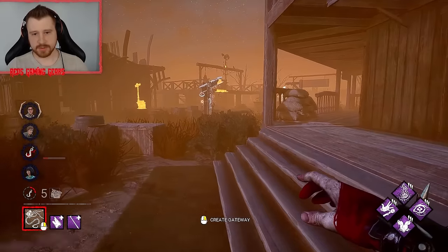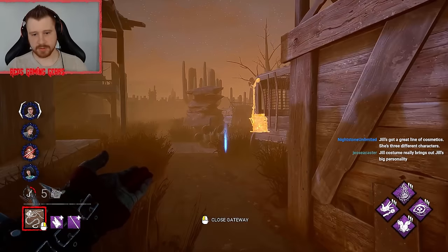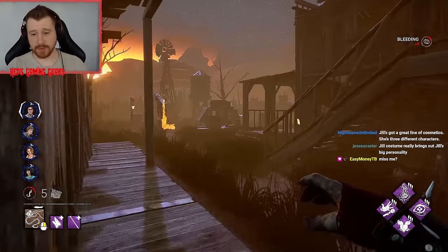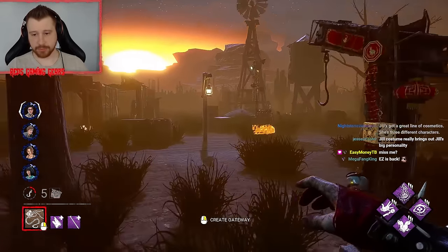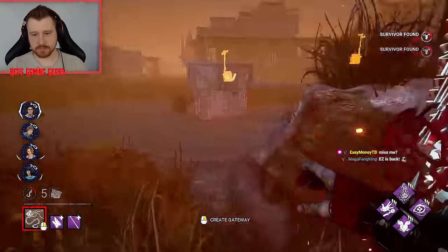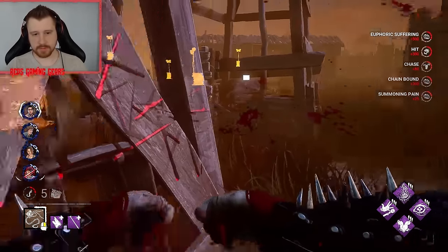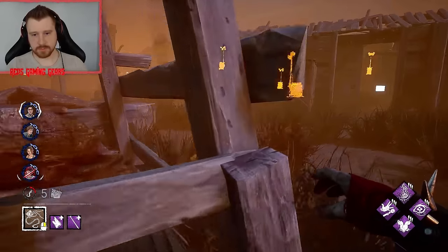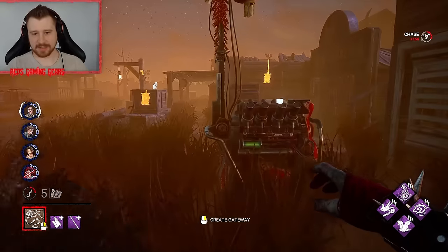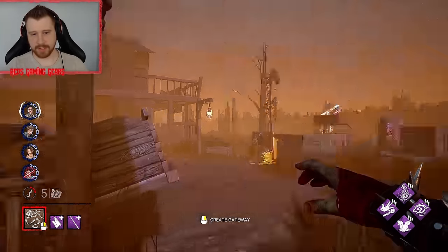I need to wait for my box to spawn. I know they're over here somewhere. There are multiple survivors over here — that was a very fast heal. Three survivors here. I see — okay, this works for me. Let's go get the box. The box is in such a bad place, which means they're all over there. One up there — that makes sense.